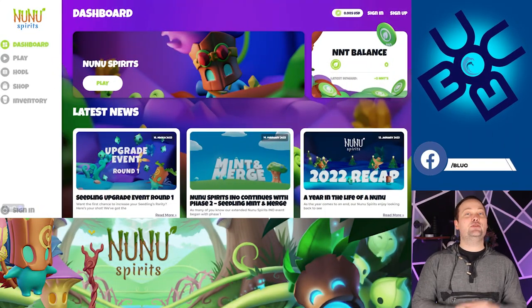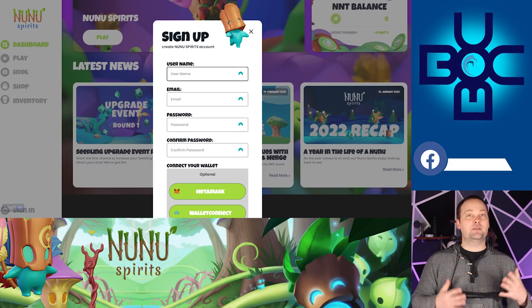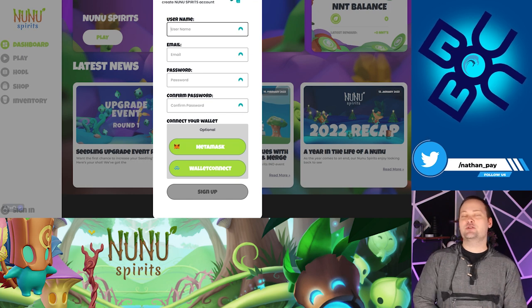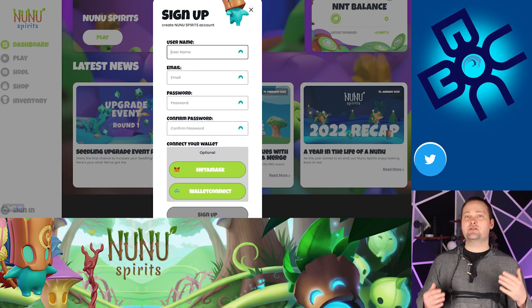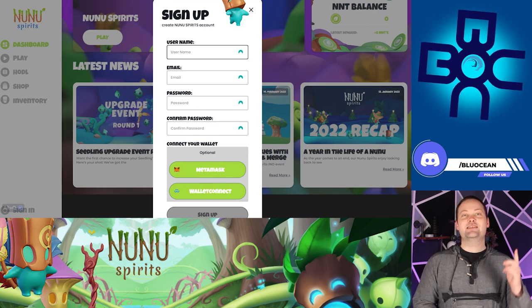The first thing is you need to head to the Nunu Spirits portal. Once you're here, you're just going to hit sign up — it's really straightforward. Just fill in the information, hit sign up at the bottom, and you can do the wallet connect now, but I just did it afterwards, so that was no big deal. I'm not going to fill this in because I already have an account. It's very straightforward, and then once you're done signing up and you have an account, that's when we can jump into the game.